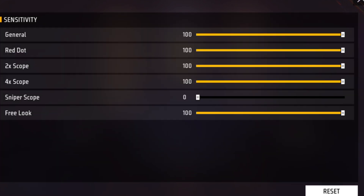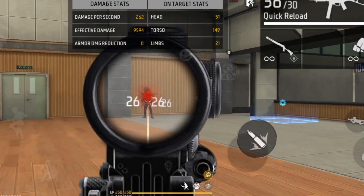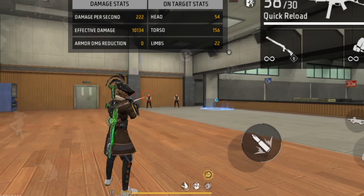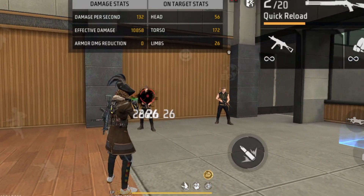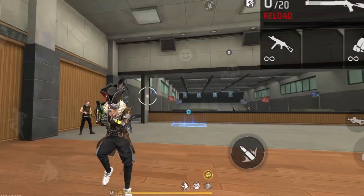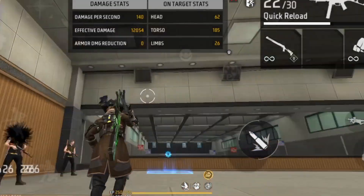If you want red dot sensitivity to zero, your one-tap headshot would look right. Red dot sensitivity is for the scope headshot — it's the job. When you have a gun but it doesn't have a scope, you can use the scope button with a small red dot scope.